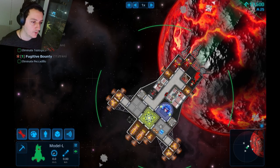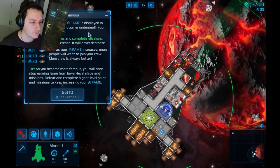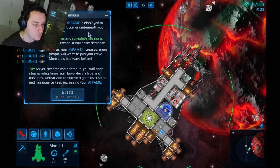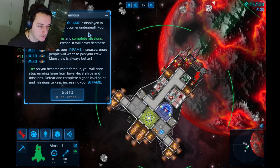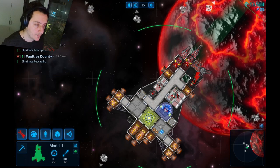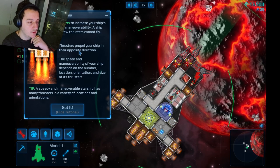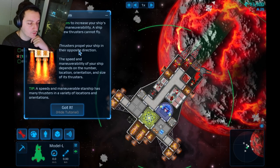Becoming famous: your current fame is displayed in the top right. As you defeat enemies and complete missions, your fame increases. As your fame increases, more people want to join your crew — more crew is always better. As you become more famous, you stop earning fame from lower-level encounters — defeat higher-level ships and missions to keep increasing. Thrusters: add them to increase speed and maneuverability. Ships with too few thrusters cannot fly.